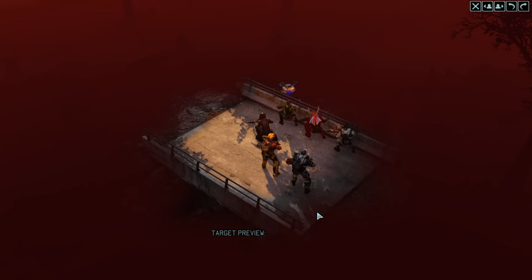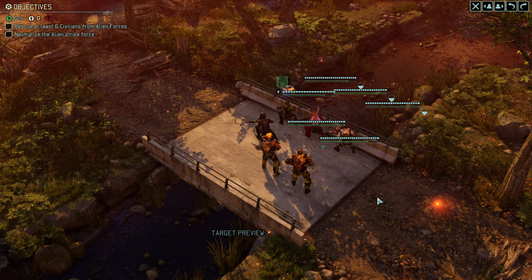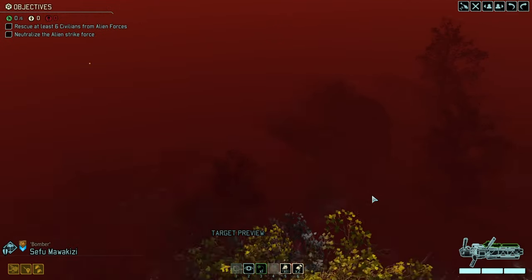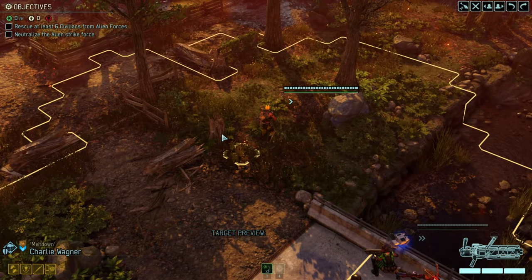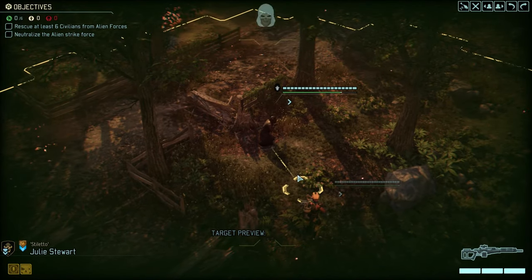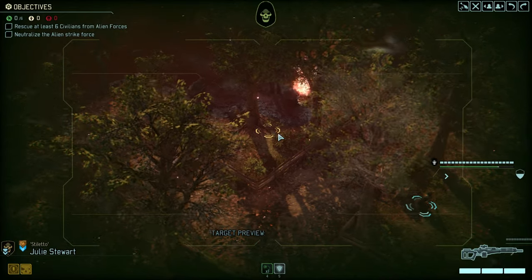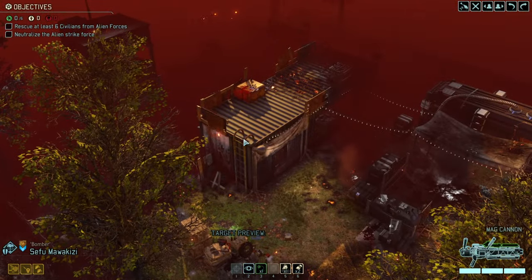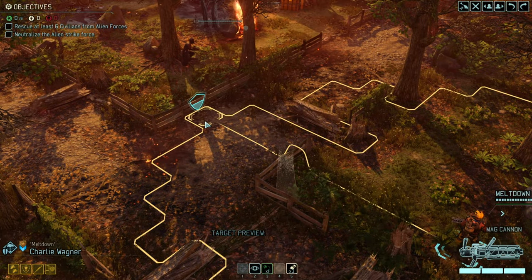Time for us to land and time for us to fight. That is indeed a problem — the non-concealed position. Got some nice high ground there but a pretty messy situation. We don't know where the enemies are located, so I might want to take that high ground, the tower — that's a sizeable advantage if we can make it there.